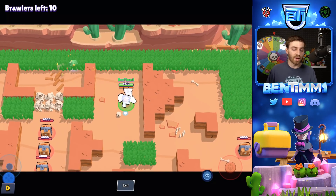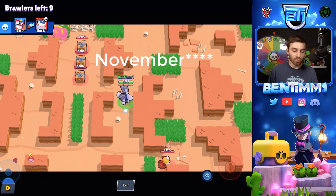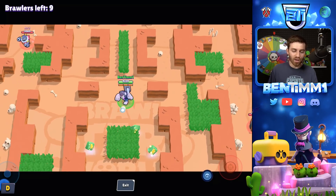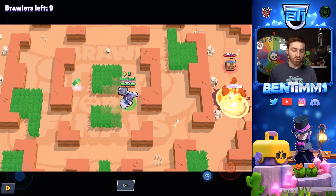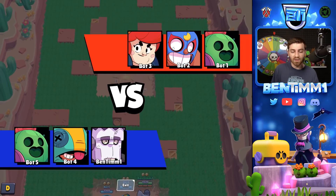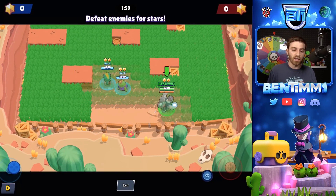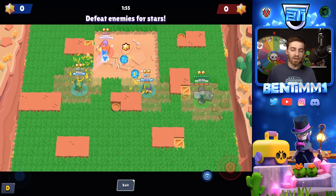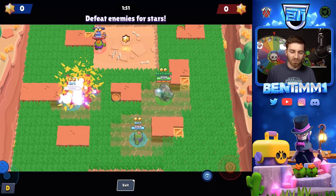This is hinting towards the Brawl Stars World Finals coming next month in January — in the developer build, it says Brawl Stars World Final on the list, though it may not make it into the main build. Also, they seem to have removed all yellow grass — it is now all green. No more yellow bushes.